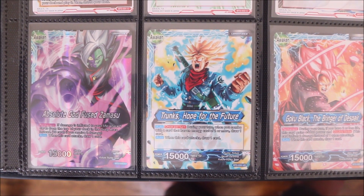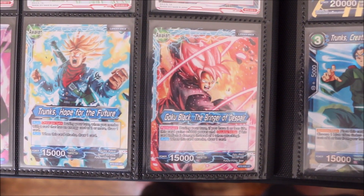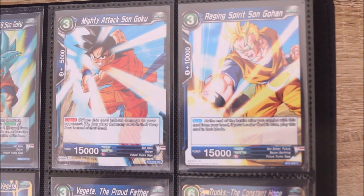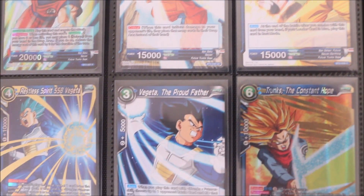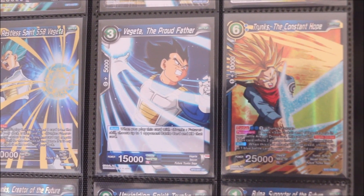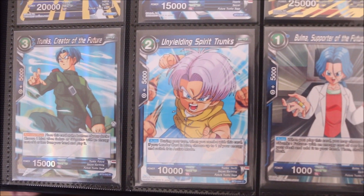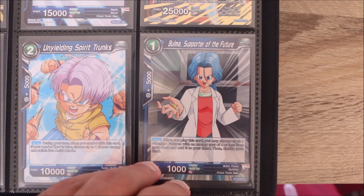The blue cards in this set focus on the Future Trunks arc and the Goku Black arc — with Zamasu and all of that good stuff. I remember loving that Raging Spirit Trunks when I created my just awful decks when I started playing, and those are probably still my current decks. They were garbage then and I cannot imagine how garbage they are now. We've got the Unyielding Spirit Trunks — poor little Trunks, copped the ban hammer a little while back.